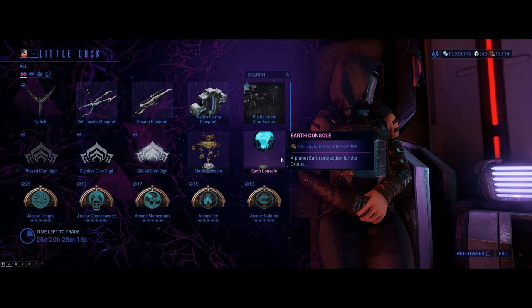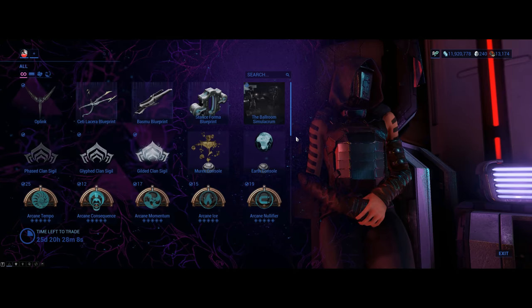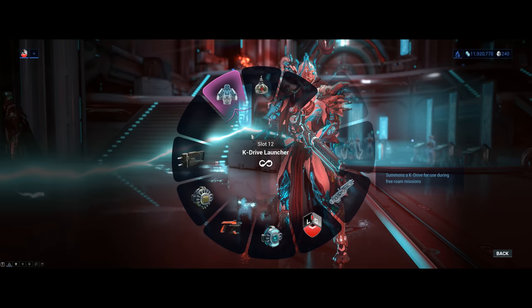As soon as you get to this relay you gotta buy the OptiLink, which costs 1,000 credits. Make sure to equip it in your gear wheel. You don't need to leave — just press escape, go to Equipment, Arsenal, and then go to your gear slots and equip the OptiLink. Because if you don't have it, you're not gonna be able to get much progression.